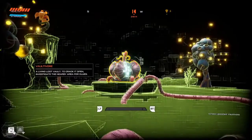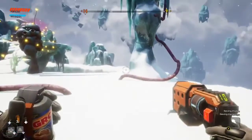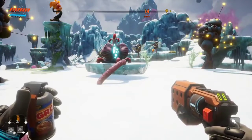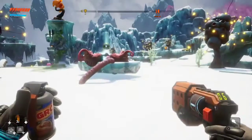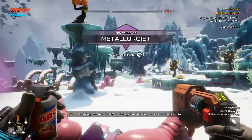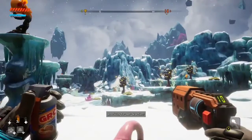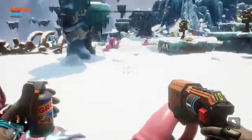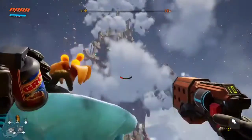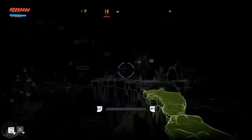What is that? A living vault — to crack it open, investigate the nearby area for clues. I think these pimple things are the other clues, right? We legit just found the thing we were meant to find for the main quest, but it was a different one — that is actually hilarious. Which is also kind of annoying because now we don't have the map marker to the one that was going to be a bit more obvious. Oh well, we'll find it. That's just what you get for exploring.